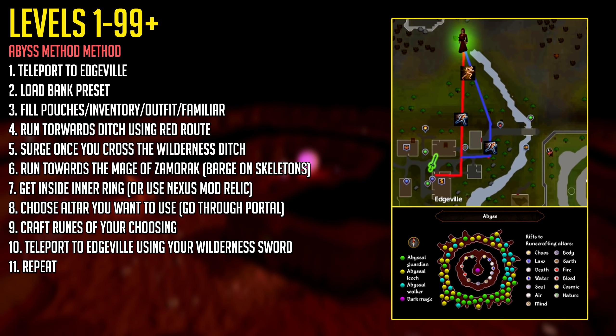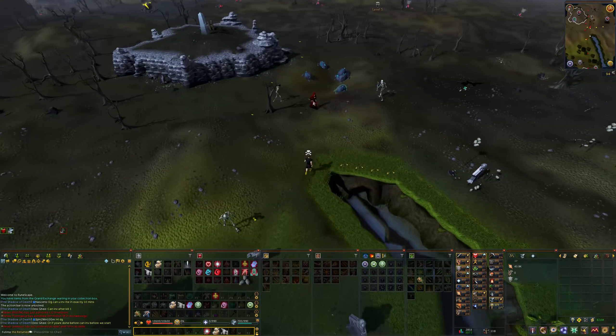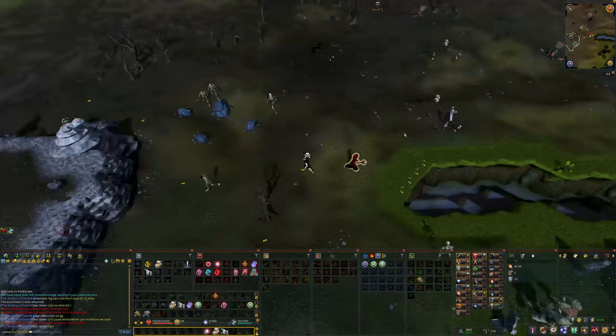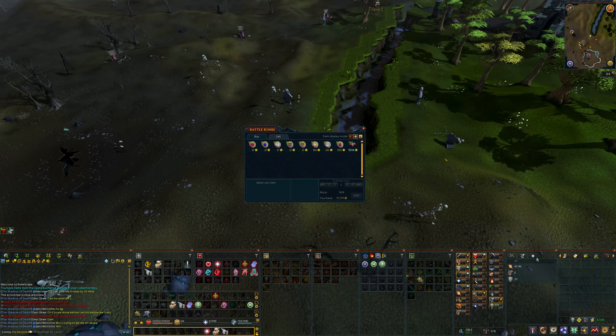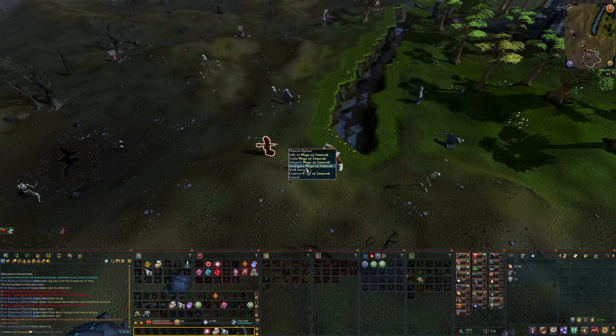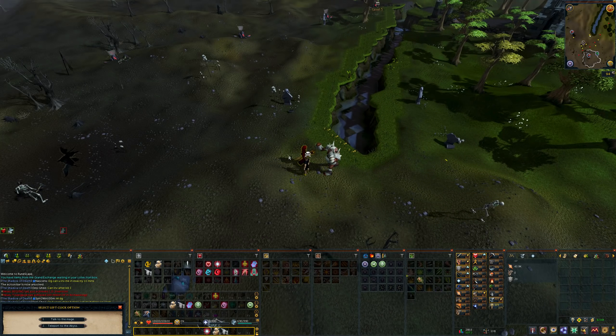The only difference is option 10 — if you don't have a Wilderness Sword, you can use an Amulet of Glory or the Edgeville Lodestone. Before you start, buy yourself a Demonic Skull from the Wizard of Zamorak for that 3.5 times experience, and right-click him, choose Configure, then choose Teleport to the Abyss to make it your left-click option so you no longer need to right-click the wizard.